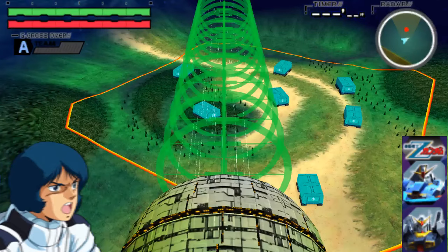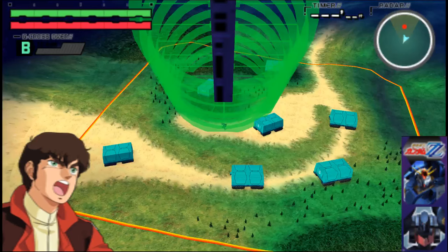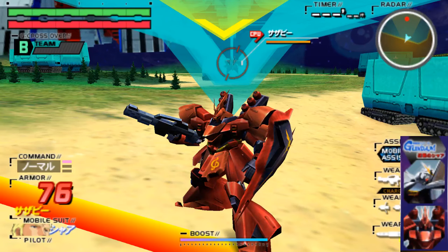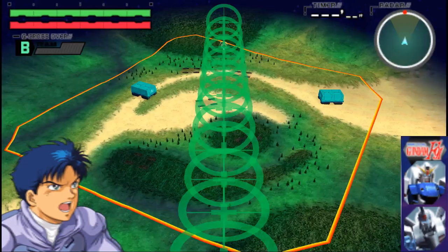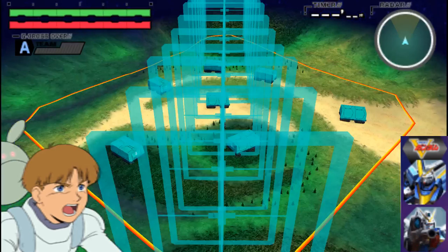Units from Zeta give you the Colony Laser. Double Zeta's roster gets the La Vie en Rose to launch chunks of it at the enemy. The duo from Char's Counterattack has the Axis Asteroid sliding across the stage. F91 units summon the Rafflesia to slide through the stage in a single sweep, while Victory's two units can call the Adrastia-class ship to cross the map on the wheels.